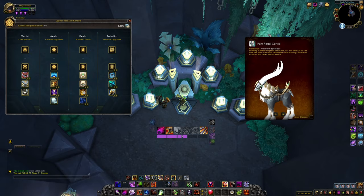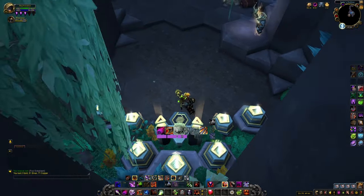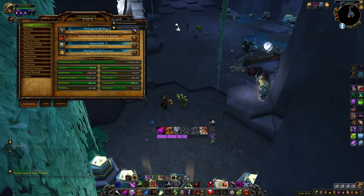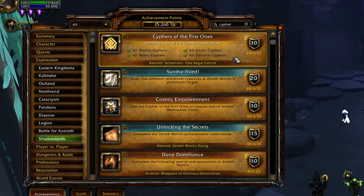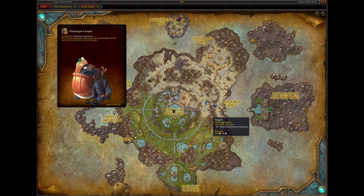The Pale Regal Servid schematic is a reward you receive for completing the achievement Cypher of the First Ones. This achievement will pop when you have fully upgraded the Cypher console and bought everything you can. Keep doing daily quests and world quests and eventually you will get this done.